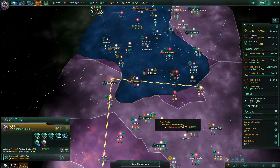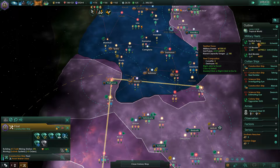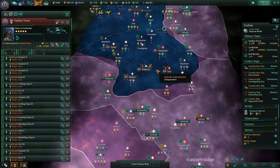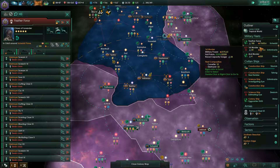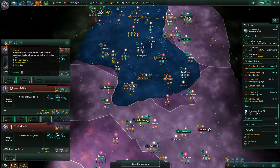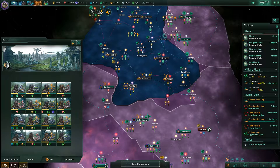We have idle construction ships which is just terrible. Let's build the mining and research there — mining, research, mining, mining. I think we're in pretty good shape from there.